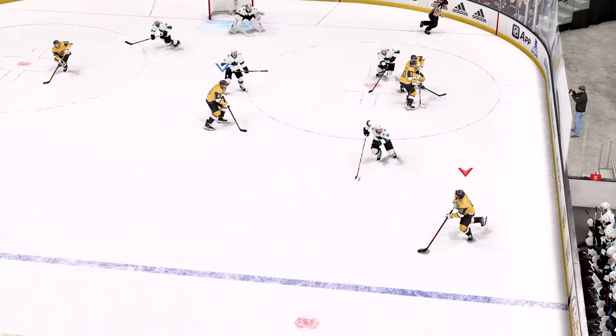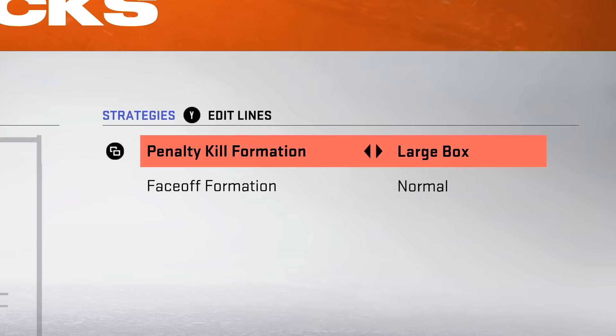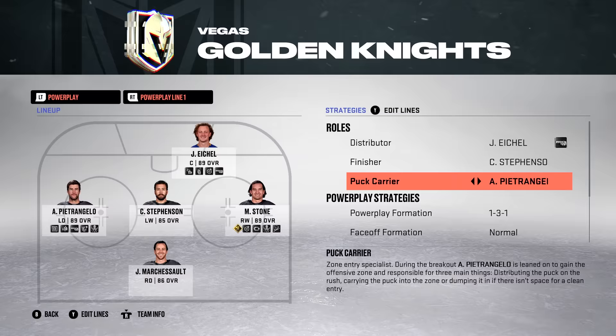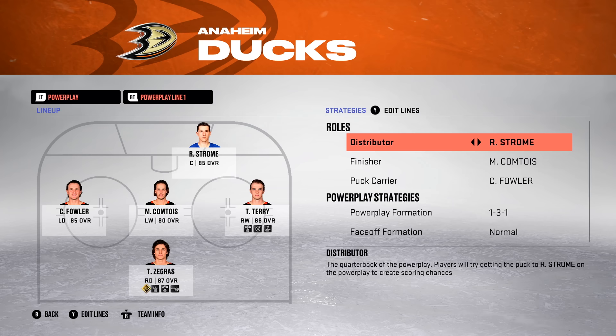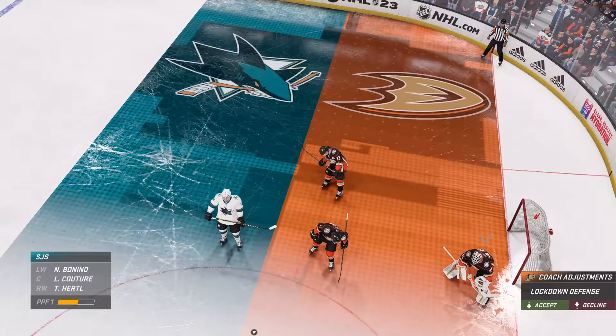To help give you more control over the action, we've updated our strategies across the board. We've added two new strategies to NHL 23: the first being the 1-3-1 power play, and on the penalty kill, we've added the 1-1-2, which you might know as triangle plus 1 or wedge plus 1, that serves as a good counter to the 1-3-1. We've also added the ability to rearrange the player positions before and after the face-off, which will increase your ability to set up plays. Plus, you can now assign three different roles on the power play — Distributor, Finisher, and Puck Carrier — and the AI will know who to distribute the puck to based on their role, position, situation, and X-Factor tendencies.